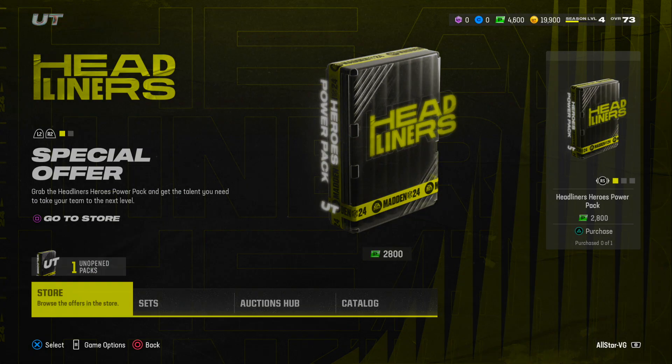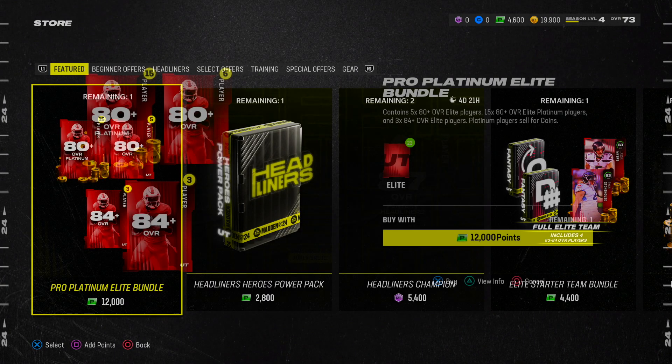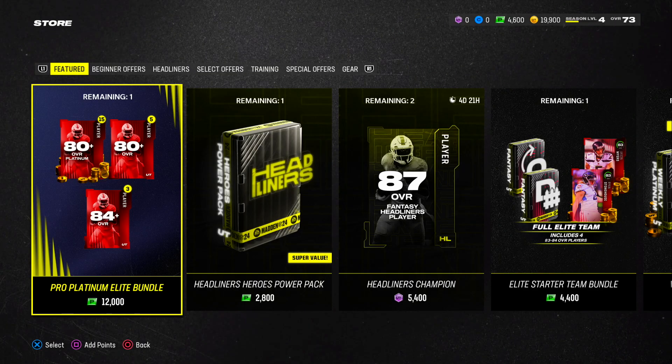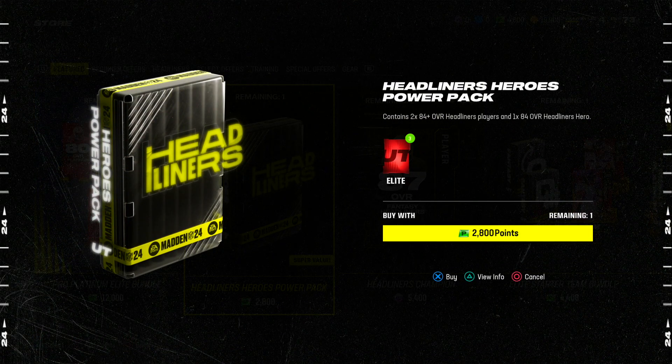Let's jump into the main video — what to best do with your 4600 points. I haven't even touched them yet, you can see them in the top right. There's a 12K points Pro Platinum Elite bundle for people who are going to spend a lot of money on this game — 580 plus elite, 1580 plus elite platinum, 384 plus elite in general. They lowered them to goals this year which I'm not sure about. One thing that's pretty good is this pack right here for 2800 points — it's going to take most of your points but it is a pretty good value.